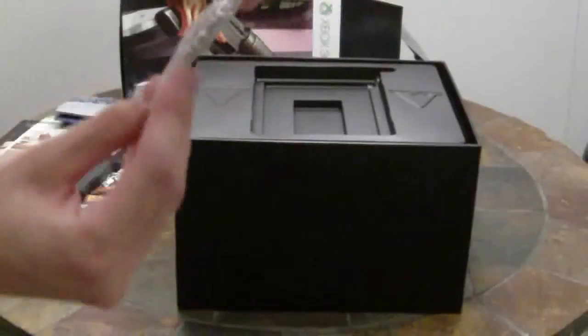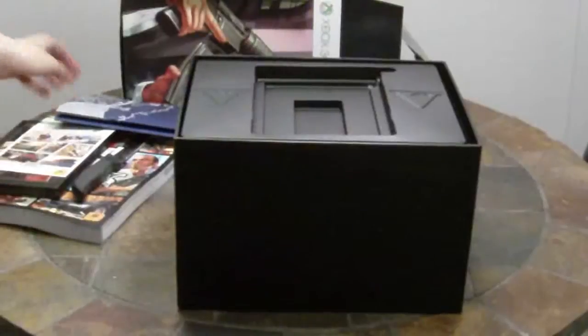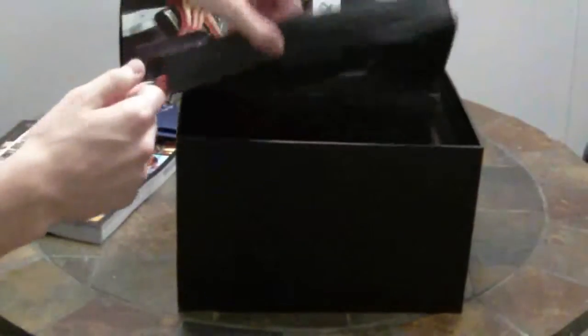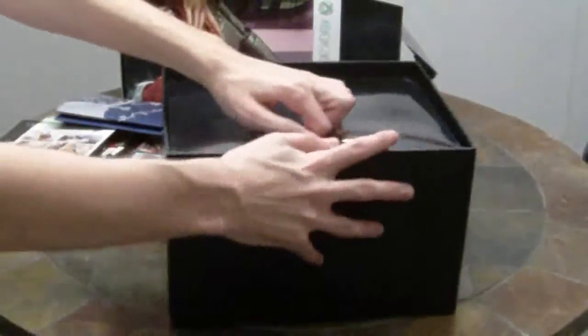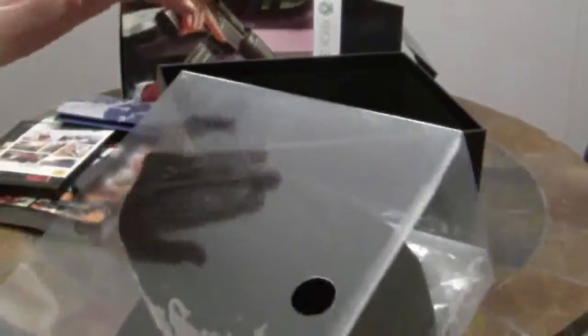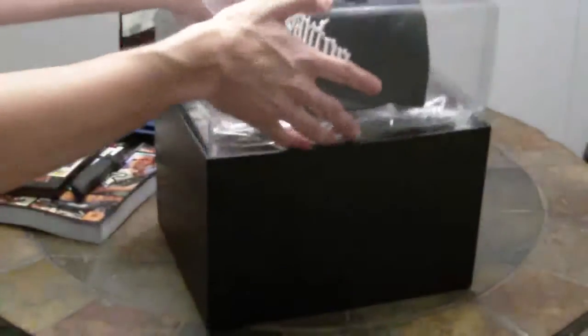And we also got a Grand Theft Auto key — this is going to be for the security bag I presume that will be in here. Let's remove this top piece. And here we have, which I'm probably going to wear all the time, the Los Santos hat. And the security bag, which is on the bottom there — I'll probably use that a ton. That's a pretty cool looking cap. This kind of sounds weird, but this smells really good.